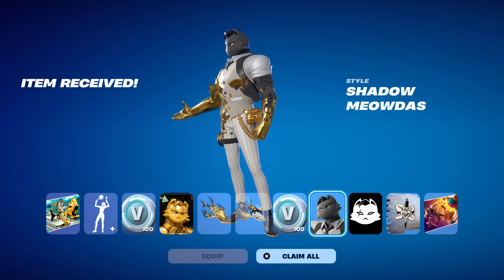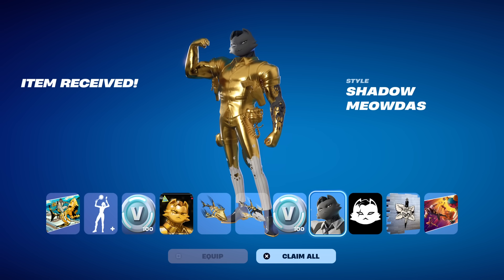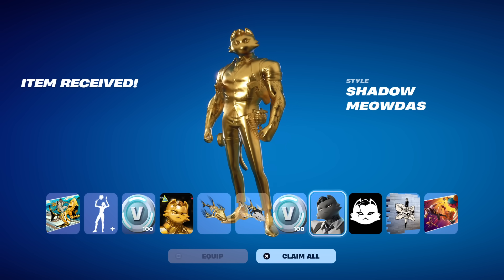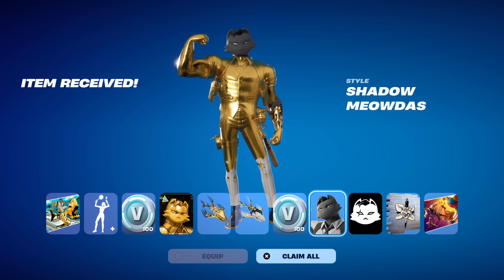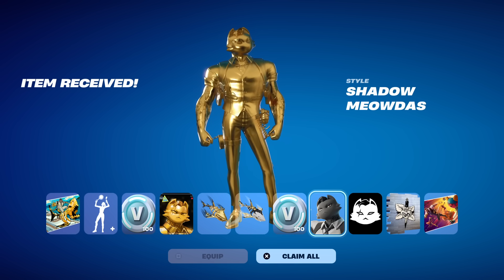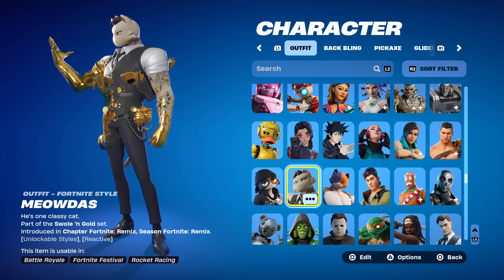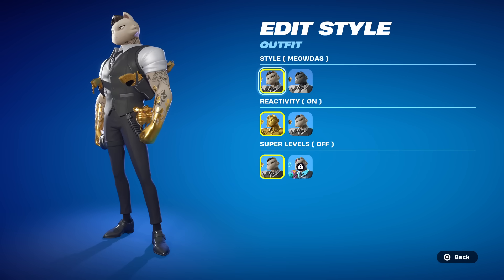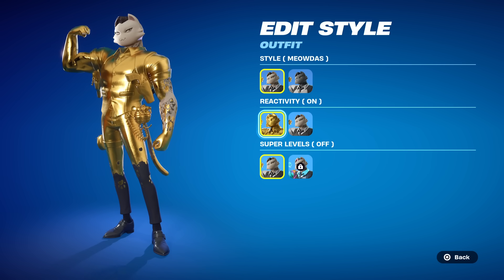Welcome to my Meowda skin gameplay and review. This is the tier 100 skin in the battle pass — the last one you can unlock. I had a few requests to do a gameplay and review on this, particularly whether he can change weapons to gold like Midas. Let's take a look at him in the locker. It says he's one classy cat, and obviously this is a merge between Midas and Meowsels.